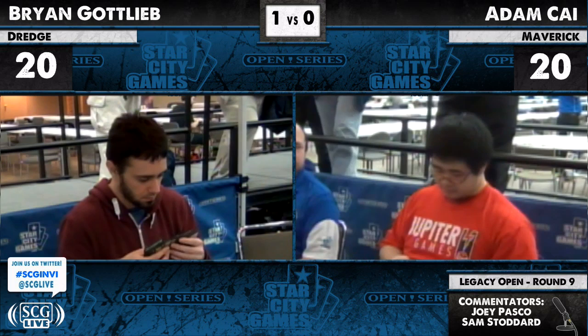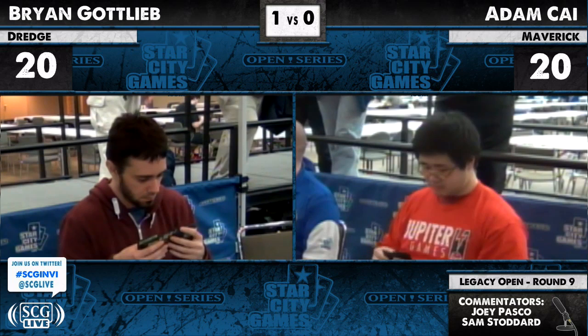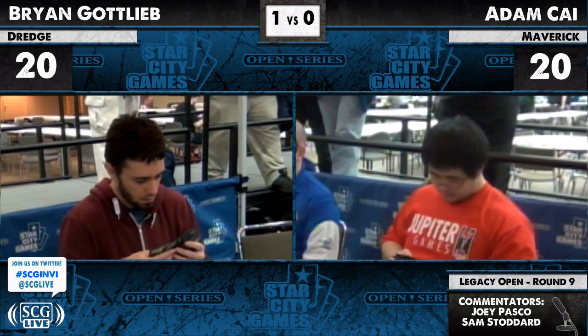He could bring in Gutshot. One cool trick: you play out your Mother of Runes, your Noble Hierarch — they go off, and when they put all these triggers on the stack from Bridge from Below, you just Gutshot your own creature. It gets to the graveyard, Bridges go away. He's going to bring in quite a few cards. He's got a Bojuka Bog — that's huge obviously, and intended specifically for this match.